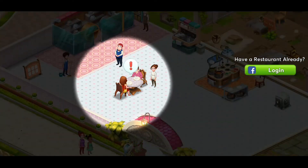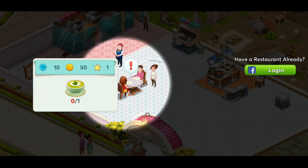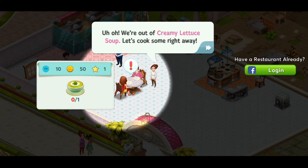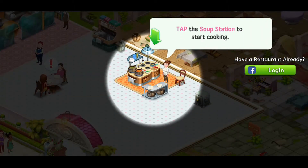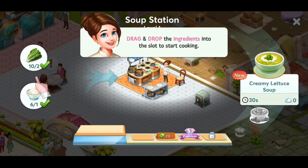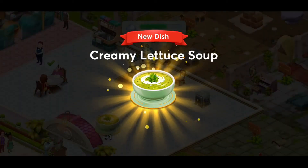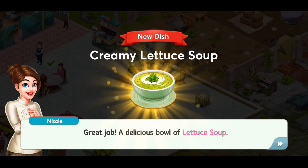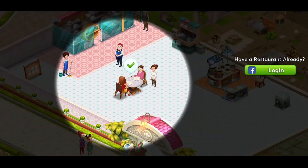There's already people coming in! Awesome! Our first customer's already here. Let's see what they've ordered. Please be simple. Creamy lettuce soup. Let's cook some right away. Tap the soup station to start cooking. Drag and drop the ingredients into the slot to start cooking. Do they all drag at once? Yeah, looks like it. Use free cash. I like free cash. Great job! A delicious bowl of lettuce soup. The customers will surely love this classic French cuisine. Doesn't sound very good.